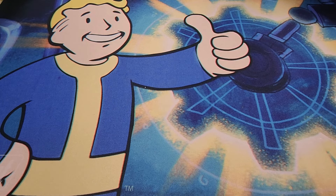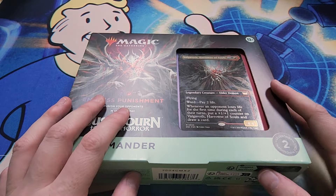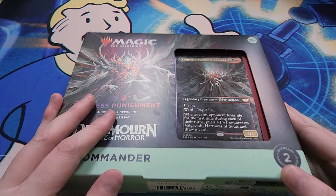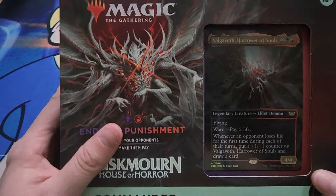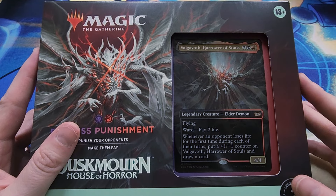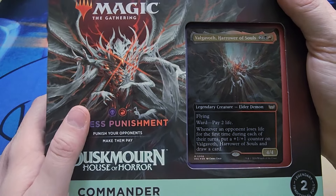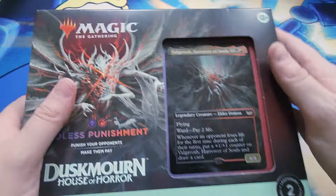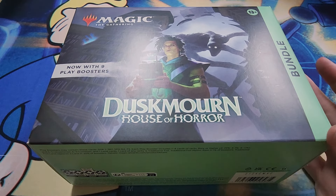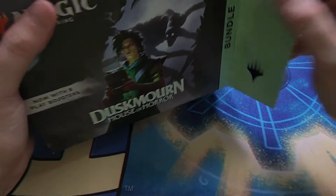Hello everyone! I got a couple of things from Duskborn to open. I got lucky and was able to pick this up at Barnes & Noble yesterday - I really wanted this one and I know online it was sold out everywhere. Normally I don't really buy the precons but I was able to get this one. I really like the artwork on this card. I don't know if I'm gonna upgrade it or leave it as a precon. We'll open this together - I'll start with the bundle and then we'll go into the commander deck.